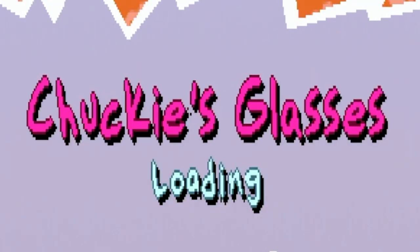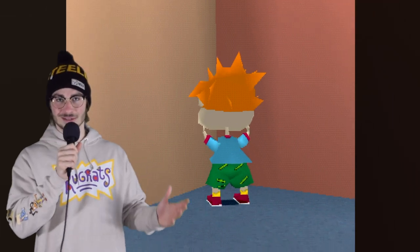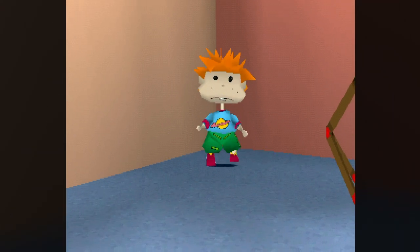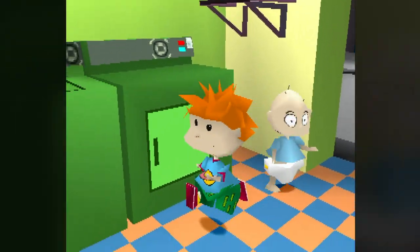Chucky's Glasses. How about hide and go peek? Nothing like a classic game of hide and seek with your pals. Chucky goes blind to spice it up a bit — he looks crazy without his glasses, but I can't hate, I look the same way. You find your buddies, hit them with a tag, and race them down to the playpen.